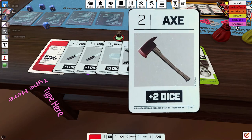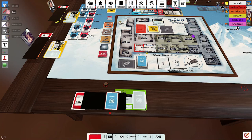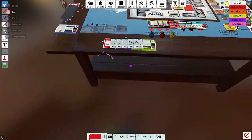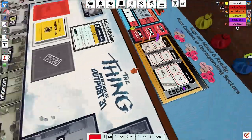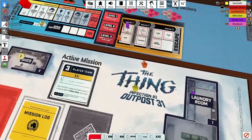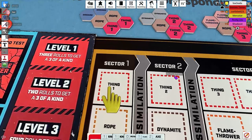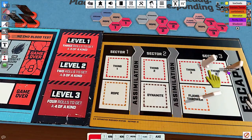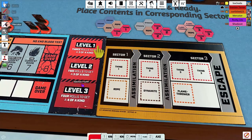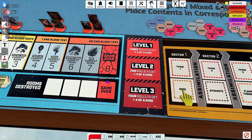We need to deal out the room tokens. To progress to the next sector we need to get the objectives that are here — so we have to defeat one Thing and find one rope to get to the second sector, and then so on. When you complete all the objectives for the third sector, you get to the escape phase.